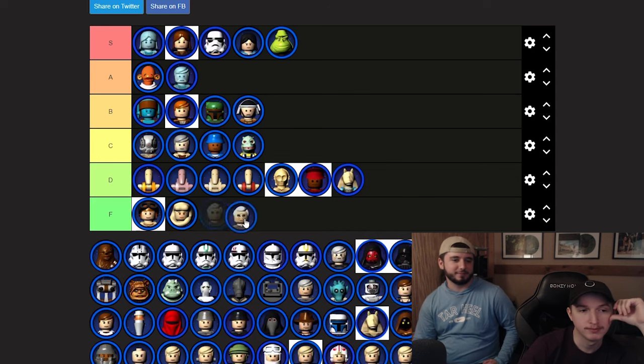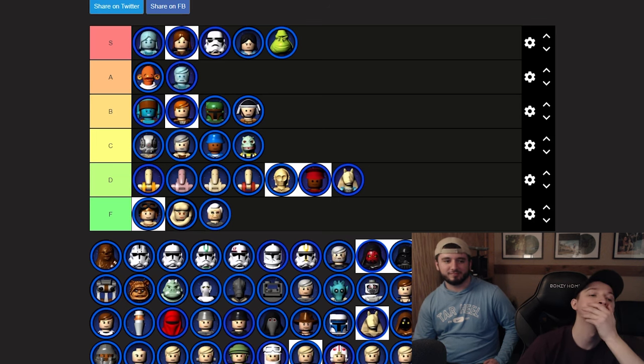Chewbacca — I have a bone to pick. Wait, I think this Gungan is Captain Tarpals. We can't do Captain Tarpals like that, he's gotta be C tier. Chewbacca — I'm gonna do him dirty. On the Kashyyyk level when you're playing as Yoda, Chewbacca does nothing.